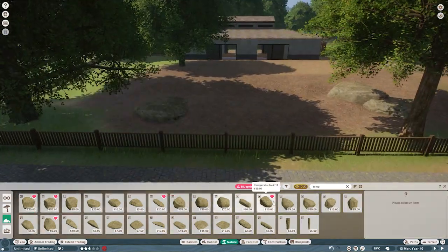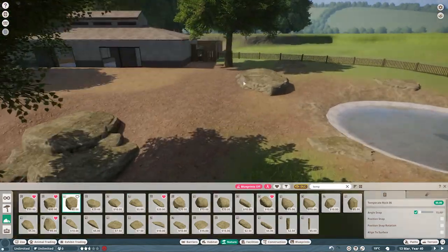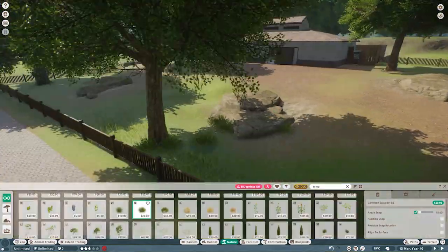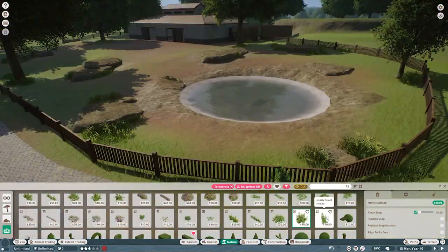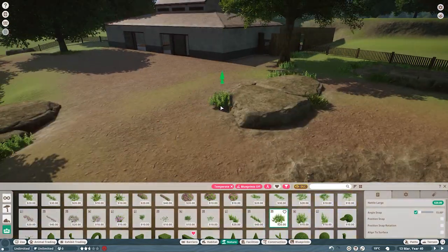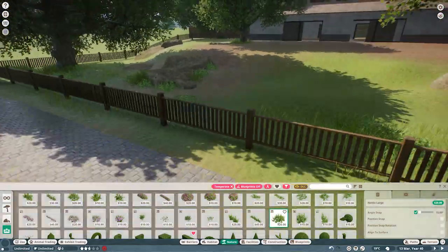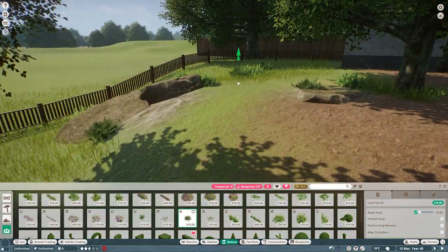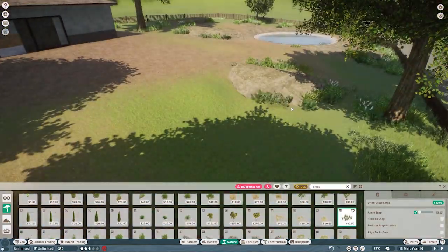And then rocks and foliage — I have cut a very large chunk of me putting down the foliage and the rocks just because it's not that interesting to look at, so I have spared you the grind of putting down different foliage pieces. I hope you guys are enjoying the series. I am enjoying making it. I think the next habitat we're going to do is possibly going to be for a mix between meerkats and fennec foxes. I do have a story for that as well — the whole project's been scripted out — so I'm excited to be building that one. That's what's coming up next on the channel.